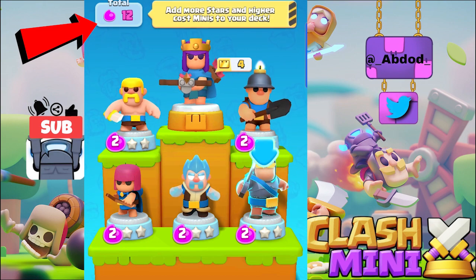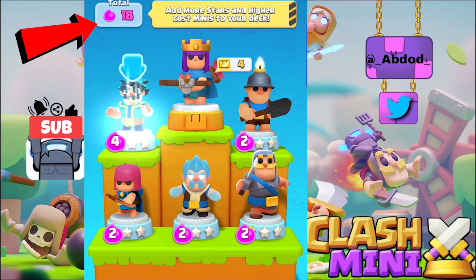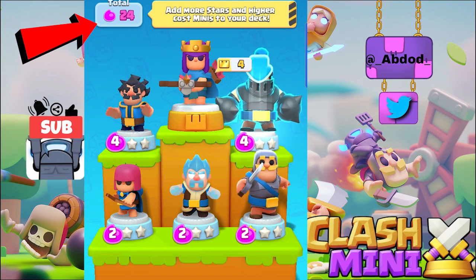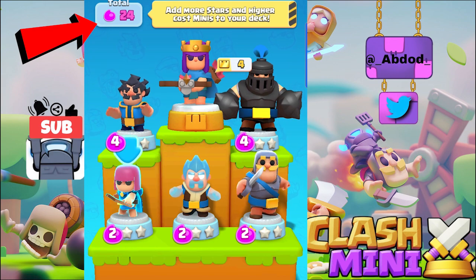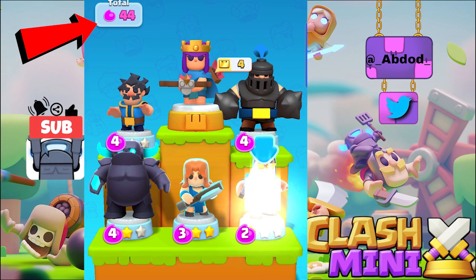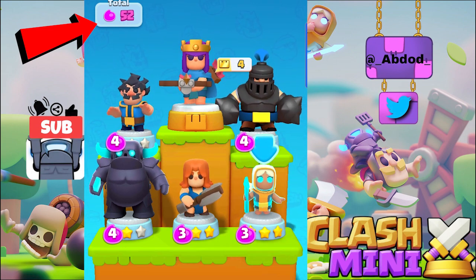Secret number two: Did you know you can only earn a maximum of 30 elixir per battle? Games can go a maximum of five rounds and you get six elixir per round, which means having decks that cost lower will leak your elixir, while having decks that cost higher will make it impossible to use all your minis.